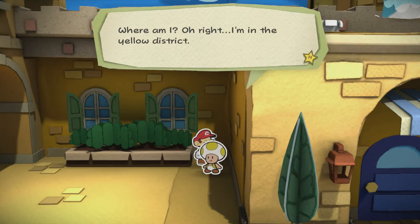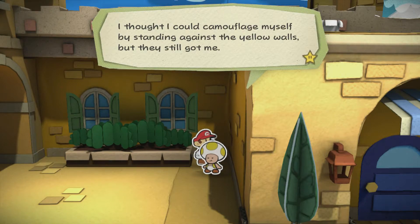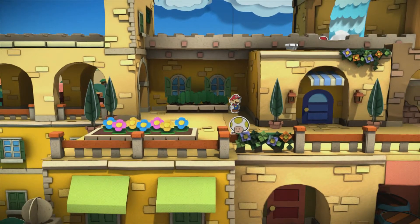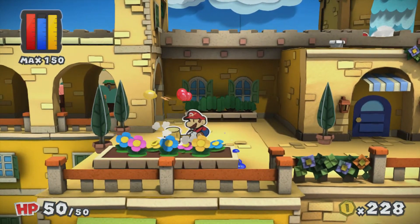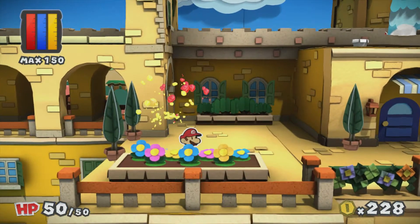Where am I? Oh right, I'm in the yellow district. I thought I would camouflage myself by standing against the yellow walls but they still got me. You're not entirely yellow. Now that I have a new lease on life, I'm gonna take more risks — I've always wanted to try cordless bungee jumping. Oh my god, no. I thought he was gonna like fall and hurt himself.